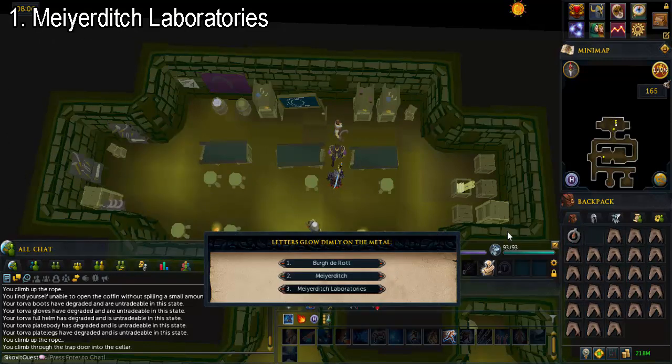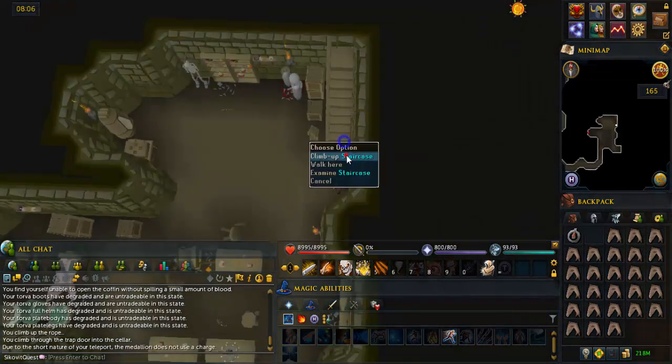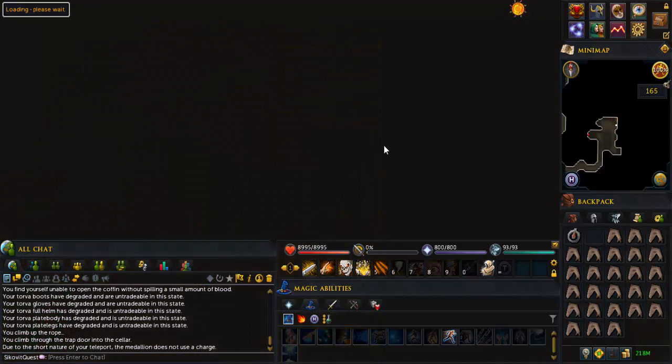Click on the mysterious medallion and choose Mire Ditch Laboratories. Climb up the staircase, open the door, and walk through the slash tapestry.